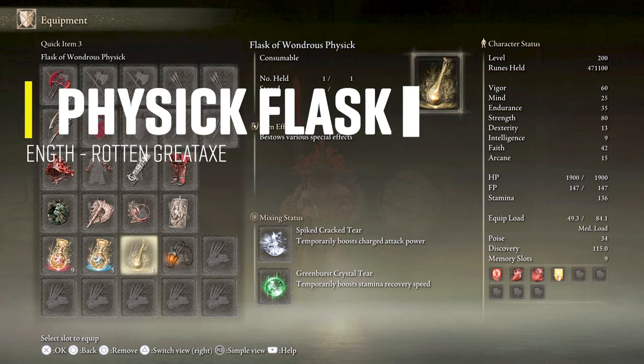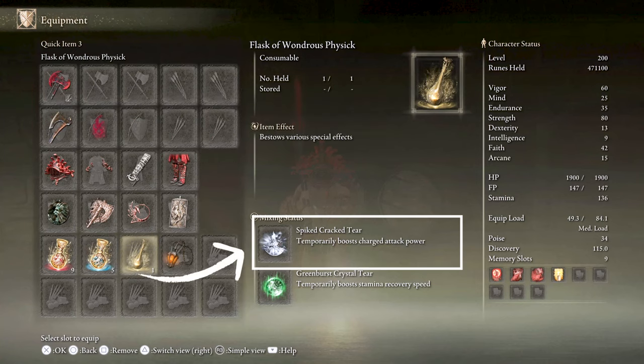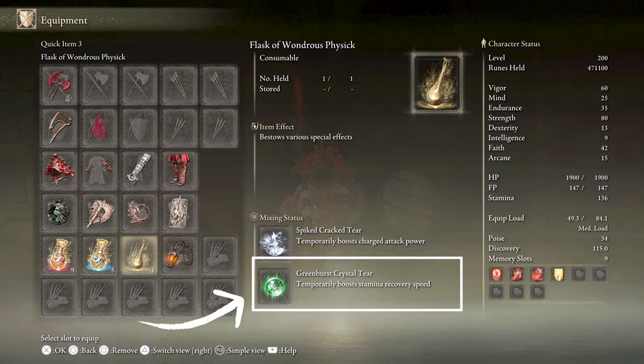For the Physique Flask, the Spiked Cracked Tear will increase the damage of charge attacks by 15% for 3 minutes, and it will stack with the Roar Medallion, the War Cry, and the Highland Axe. Next is the Green Burst Crystal Tear to boost stamina recovery speed by 15% per second for 3 minutes, because the heavy charge attack eats a huge amount of stamina.